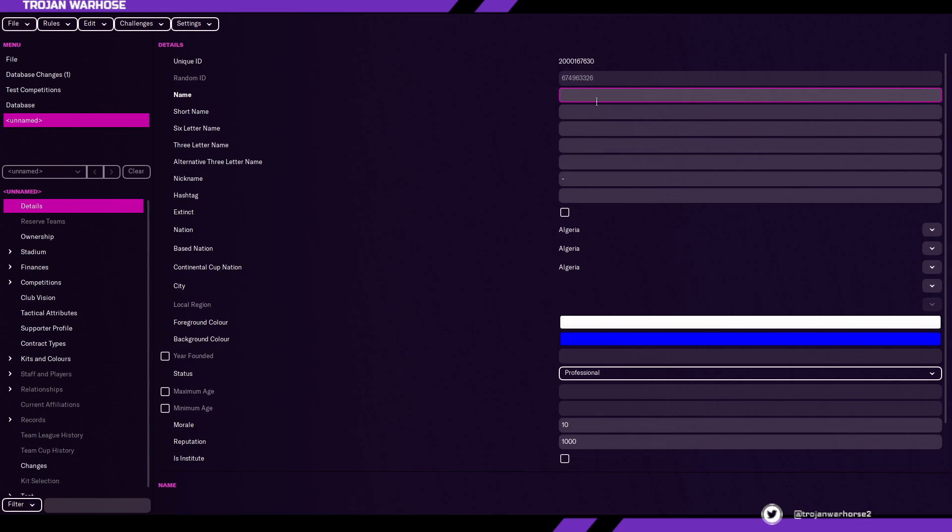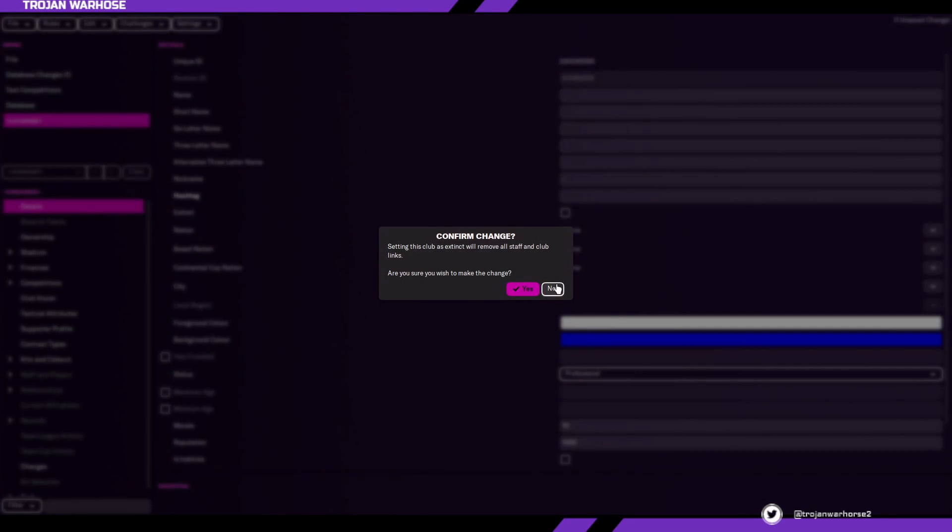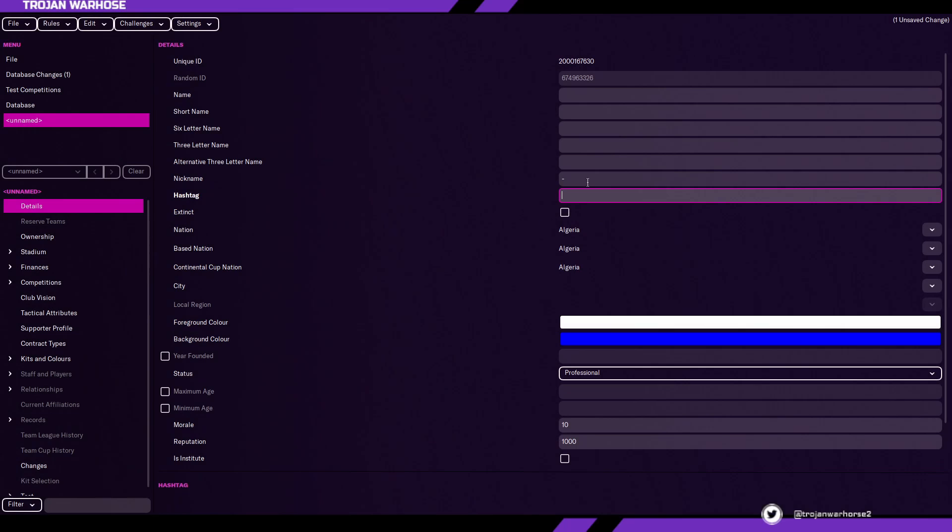First, we're going to enter the details. What's your club name? What will their short name be? Their six-letter name, three-letter name, alternative three-letter name, nickname, hashtag, whether they're extinct — we're going to leave that empty because you want the team in the game — and then the nation and base nation. For example, if you want the team to be from San Marino but based in Italy, you would set nation as San Marino, base nation as Italy, and continental cup nation as Italy as well.